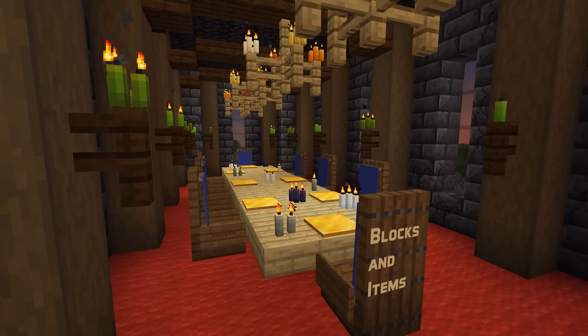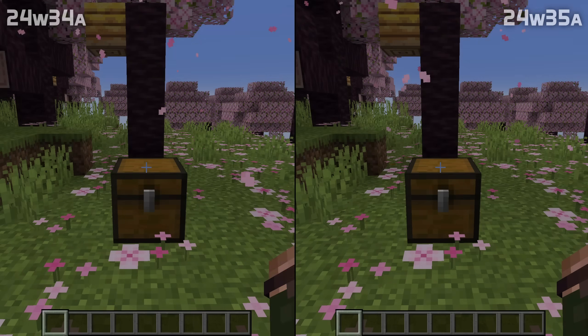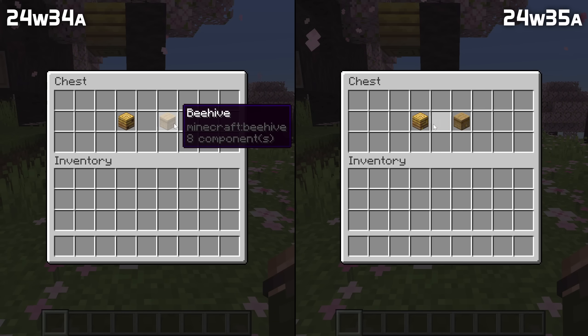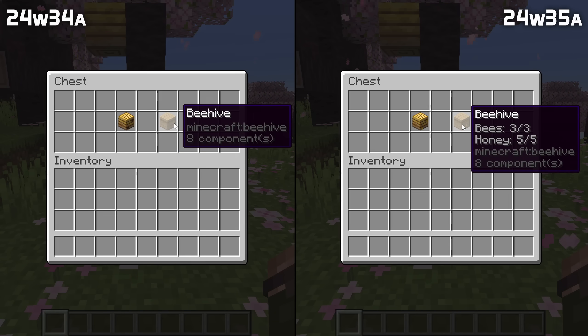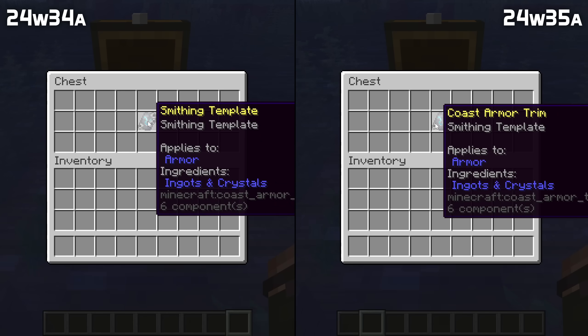In block and item news, bee hive and nest items now show as full of honey properly when held and in the inventory, and they now also show lore information about what bees are inside.